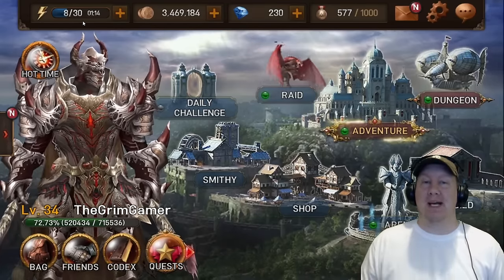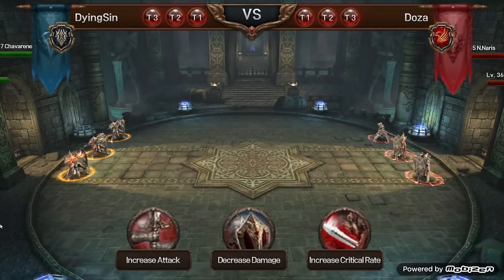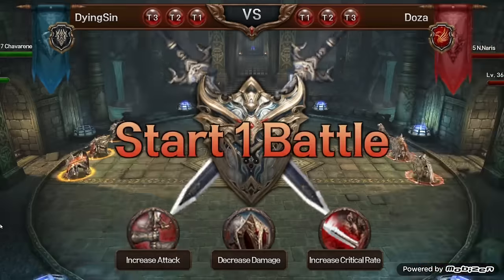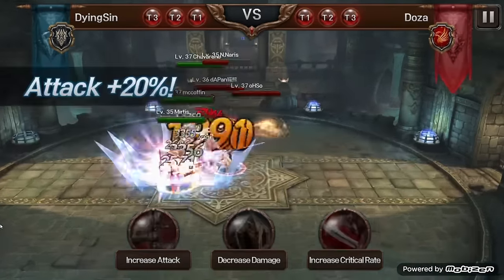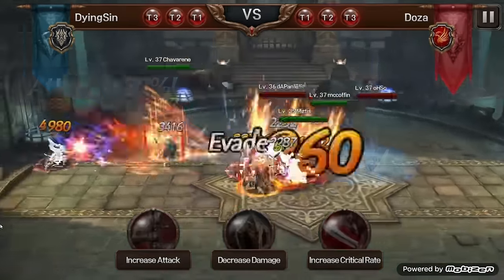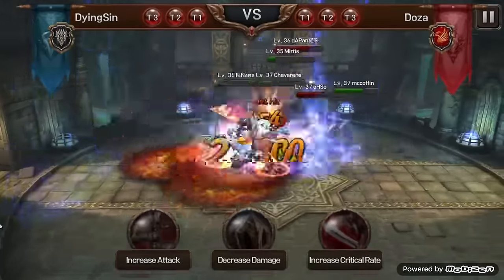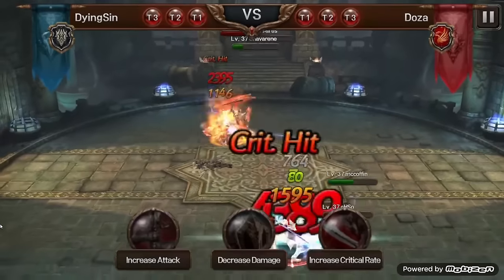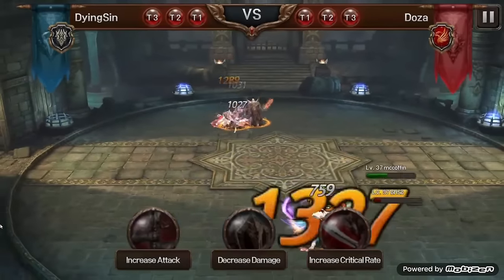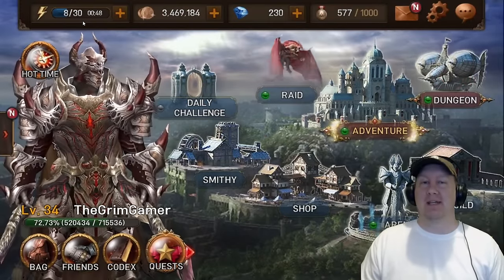Now we have guild combat, and this is guild versus guild. They match up the top nine people of your guild against the top nine people of the opposing guild, doing it on a 3v3 basis. You beat three of their players and then their next set of three comes in, until you beat all nine of their players. That awards you the win and some points to spend on nice items in the game.